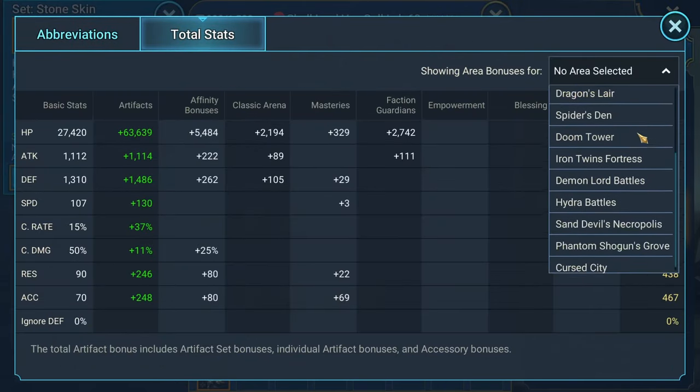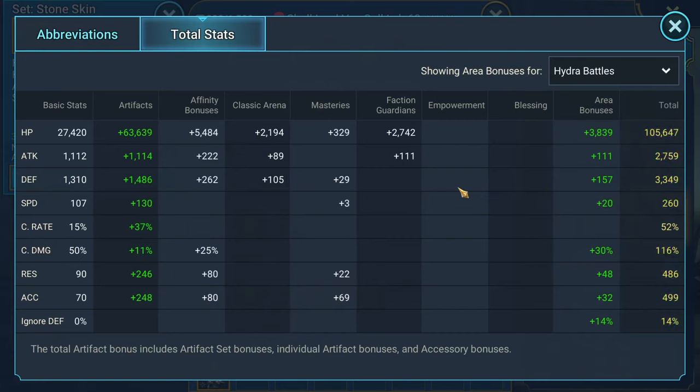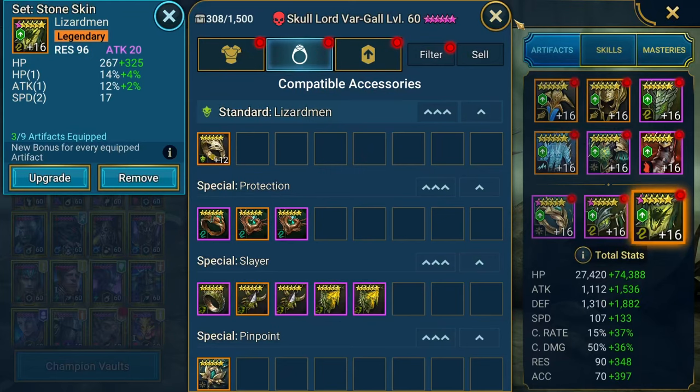In Hydra, his total stats are going to be 105,000 HP and 3,300 defense — not exactly the ideal situation, I'd like him to have more. 260 speed is pretty good, not the best. Obviously if you want to go faster you should, because you want to keep that Provoke up even longer. Maybe drop the HP a little bit, pump more into defense or even more into speed. His damage doesn't really matter because we're not using him for damage — he's going to be purely for control. Resistance and accuracy approaching 500 is nightmare viable; I think for nightmare you need around 450 to 475.